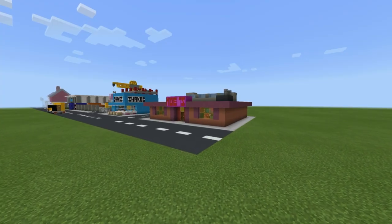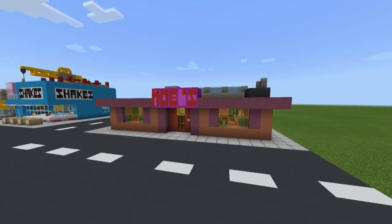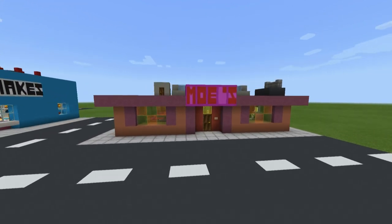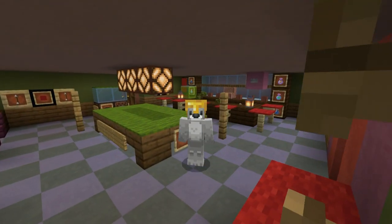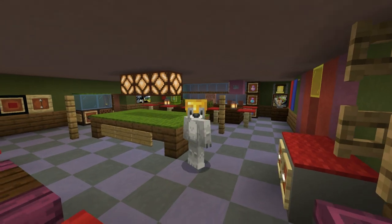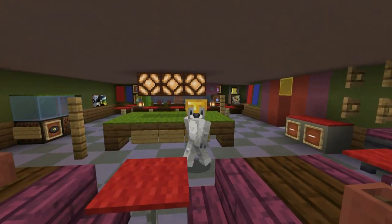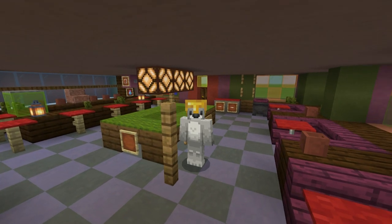Hey, what's up YouTube? In this video, I'll be showing you how to make Moe's Tavern from the cartoon The Simpsons for all of your city building needs. I thought it would be cool to combine two things that I love making — city builds and cartoon, movie, and video game builds — into something that can be both. So this is a bar that has been modified but is still heavily based on Moe's Tavern from The Simpsons, which I think I've done a pretty good job with. Hopefully you guys agree.